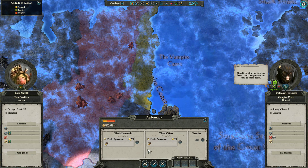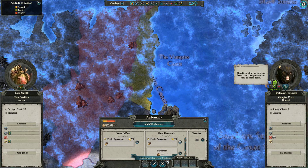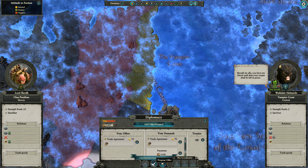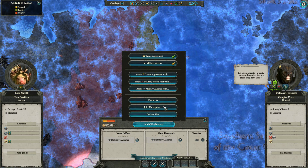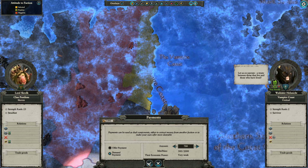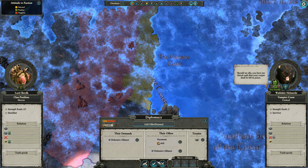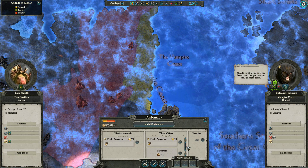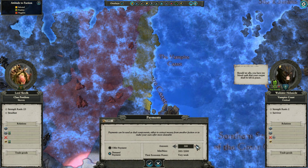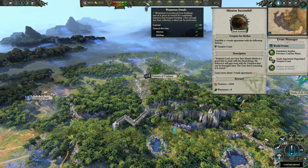Vampire Counts - awesome! We've got a mission for this. I'll accept your demanding proposal if you give me some cash. Defensive alliance. Make it 500, and you've got yourself a deal. Trade agreement. Make it five. Good. So that should have completed a mission - it did. Another thousand in the treasury, eight warpstone, and now we've got 85. Awesome. All hail the Horned Rat!